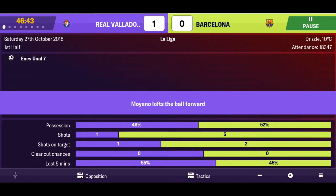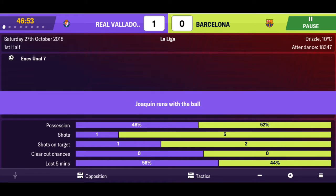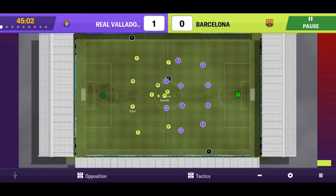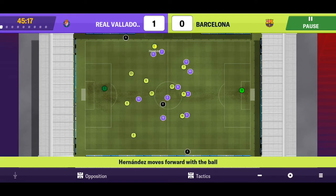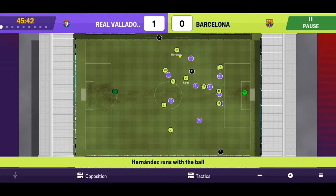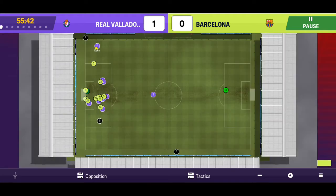One-nil down for the first time this season. This is one of those moments where we have to cope with our plan B, because plan A cannot be fully implemented without a recognised striker. Messi and Suarez are out, and Munez is still young and still learning - so he can't be pressurised too much.